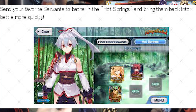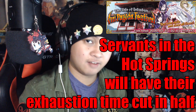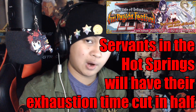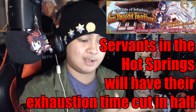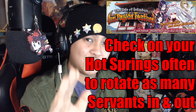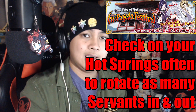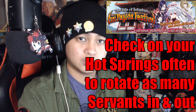Thankfully there is a hot springs feature that allows you to put a maximum of 5 servants at a time. Servants in the hot spring will have their exhaustion time cut in half — so instead of 4 hours you only have to wait 2 hours; instead of 3 hours, only an hour and 30, and so on. You should check up on your hot springs as often as possible to make sure you're getting as many servants in and out of there as possible to make the most out of your time.